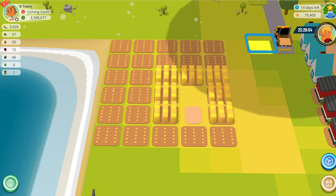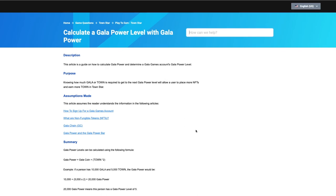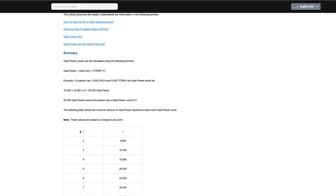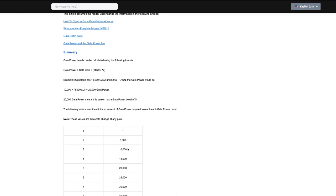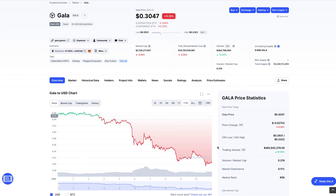It's important for us to know how much it's going to cost us to increase our Gala Power. I'm going to head over to the Gala Games website — they've got a section on calculating your Gala Power, I'll link this in the description below. For level one you only need one point. For level two you need 5,000 — that's 5,000 Gala coins or 2,500 town coins, because one town coin is worth two Gala coins, or any combination that together combines to 5,000. It's an extra 5,000 to get up each level. Today Gala is at 30 cents per coin, so if I was to go to level two today it would cost me roughly $1,500 US dollars.